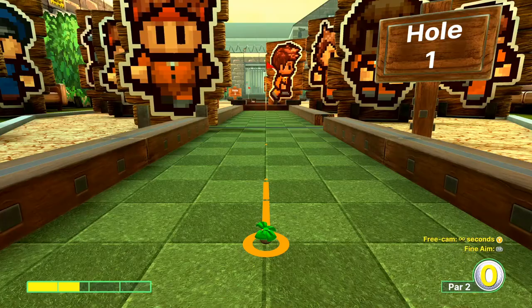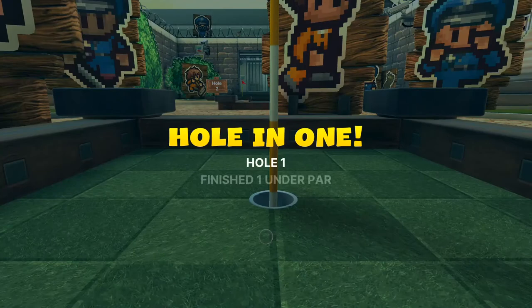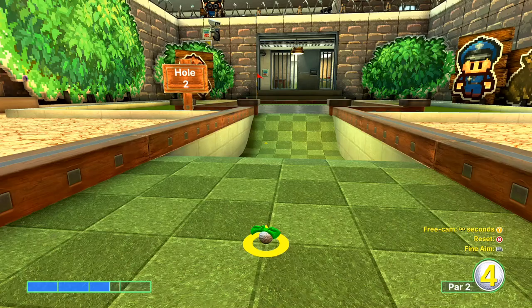For the first hole, I'd say you want to go probably about one and three quarter bars. And there you go — hole in one.